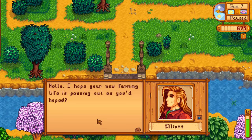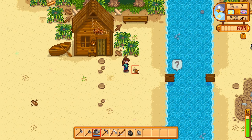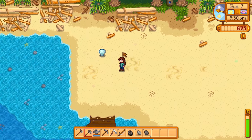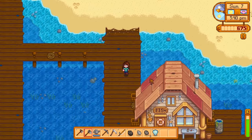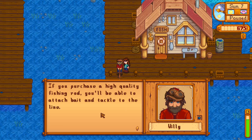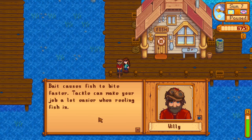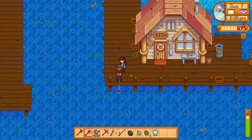Elliott says: 'I hope your new farming life is panning out as you'd hoped.' We are doing very good indeed. Little wiggly worms again — let's see what's in here. Stone. I would assume that when I hit worms I would get worms. There's got to be a way to actually get worms for bait while we're fishing, right? I mean, you would think Willie would be selling it. 'If you purchase a high-quality fishing rod, you'll be able to attach bait and tackle to the line. Bait causes fish to bite faster — tackle can make your job a lot easier when reeling fish in.' That would be very helpful because it is super hard to fish in this game.